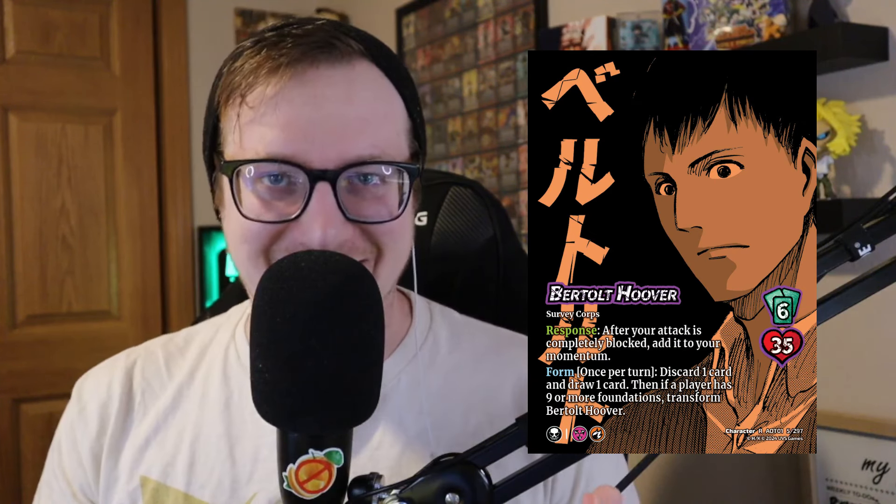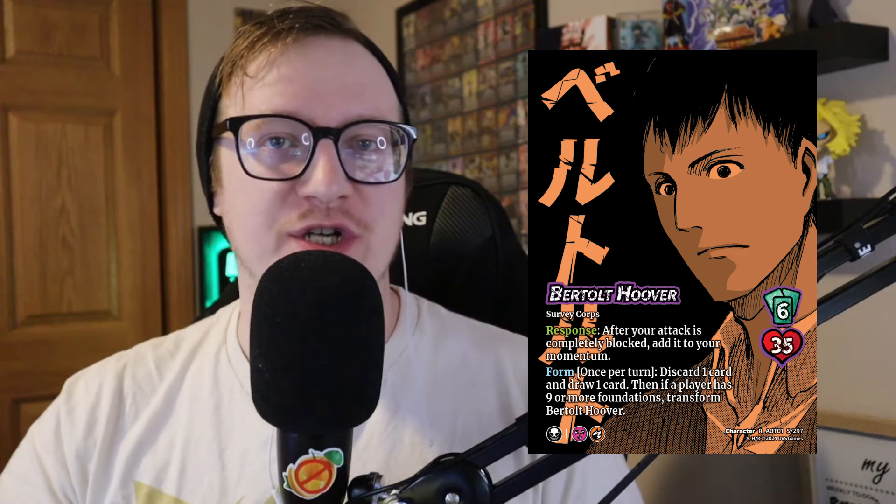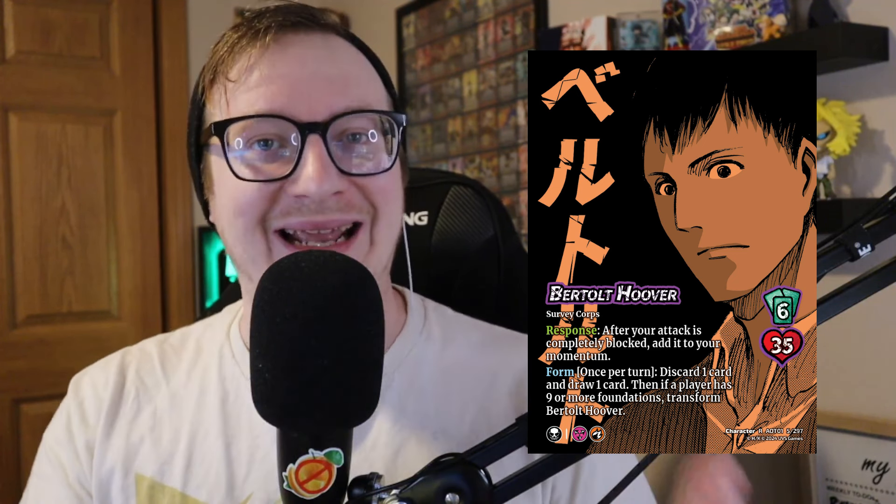The Colossus Titan is a massive 6-hand-sized character sporting 35 health — the definition of a big boy. This character wants to use his front side to stockpile momentum, and using his form to discard a card and redraw to make his turns more consistent on both attacking and building. Once he's stockpiled that momentum and gets to 9 foundations, he will transform and ruin your opponent's day — burning them for the amount of momentum that you have. This deck is all about stockpiling and then using that momentum efficiently after transforming. Now let's jump into the match.